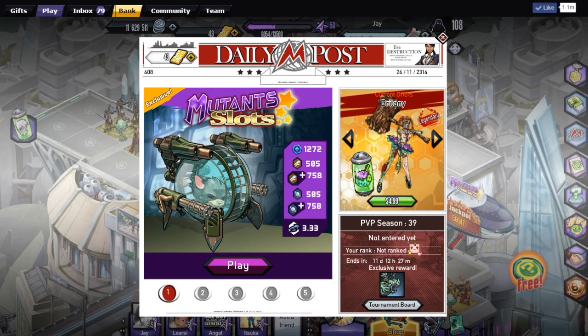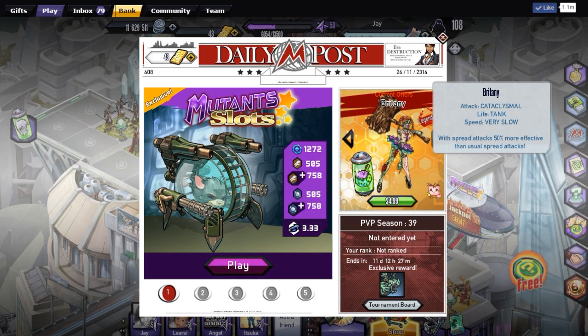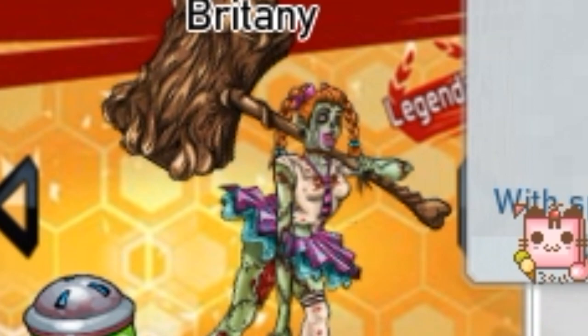We have Brittany. She's $5 and she's an exclusive mutant as well. Her speed is really slow because she's a zombie, but she has fierce attack, and she must have with that huge whatever that thing is.